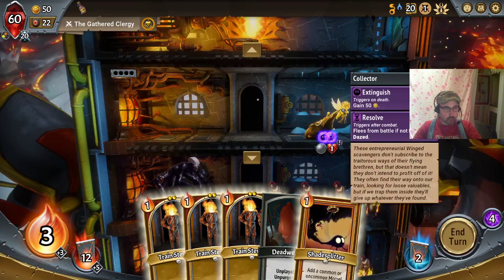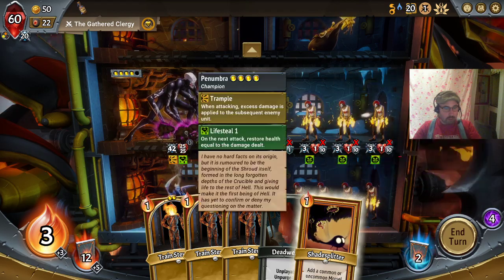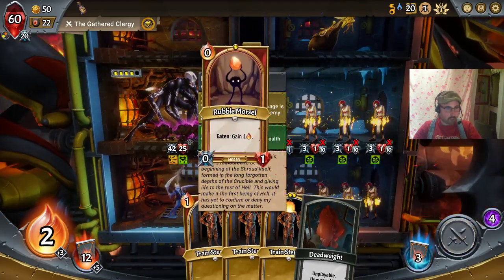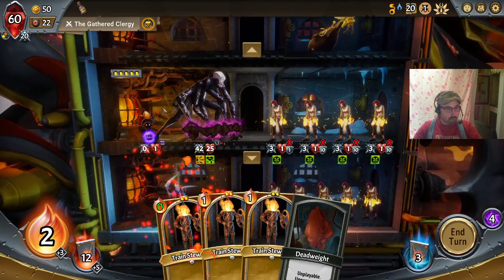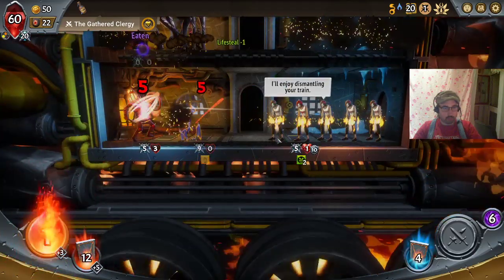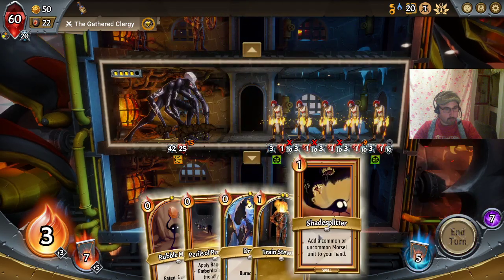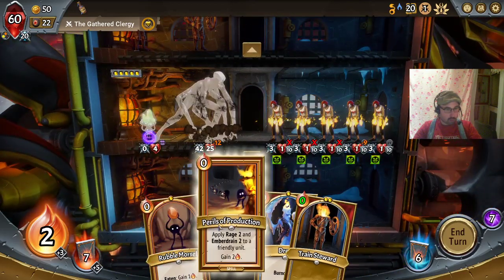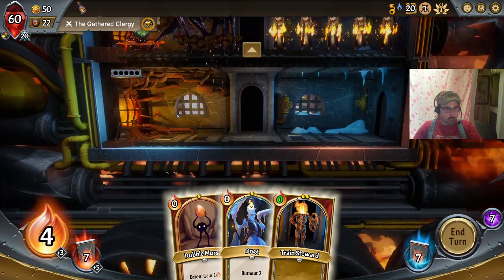It doesn't look like it will do much, but I probably should have set one on the top. But thanks to the armor being gone, we now have enough damage to trample over all of these — but we miss out on the Collector sadly. Not much I can do against these guys here, they will just destroy my bottom floor. Some health is nice. We will give us another kill but we will be short on damage against this backline.